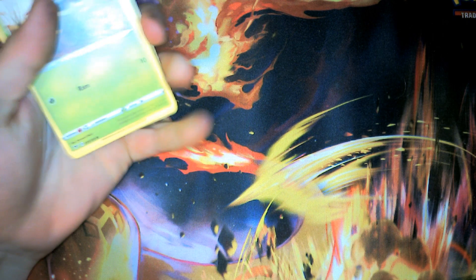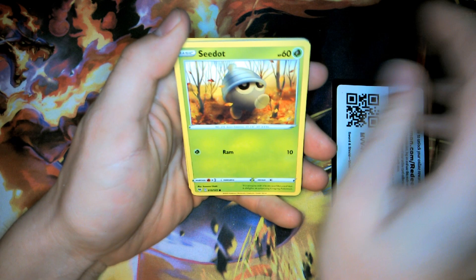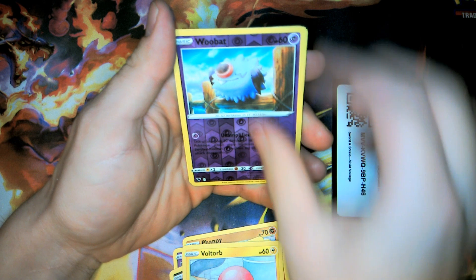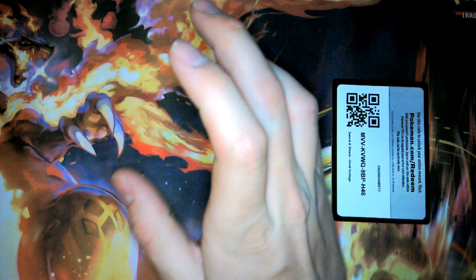We have Fusion Strike slash Origins Voltage — this is the pack we're going to be unboxing. There's your code card. We have Voltorb, Wugtrio, and nothing notable. The only thing I'd be looking for out of here would be that V-Star Pikachu, and this is a V-Max Pikachu.